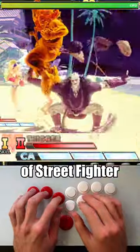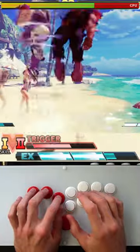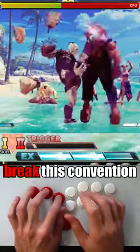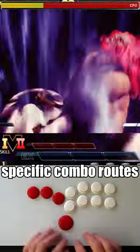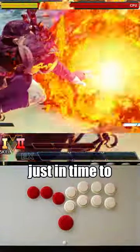This combo breaks the rules of Street Fighter. Usually you can only use up to 3 bars of meter in any one sequence, spending 1 bar per EX move or saving it all to cash out with your super. Oro can break this convention by using his EX Chicken Feet in the beginning of these specific combo routes, build back the bar during the combo, and have full meter just in time to end with a super.